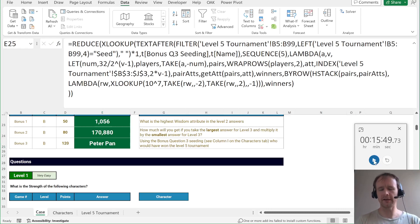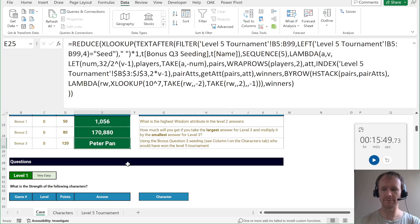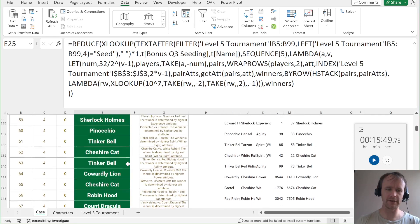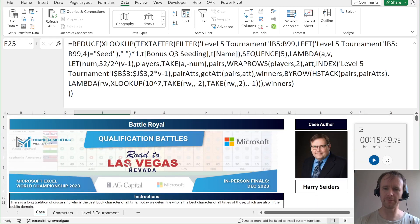That didn't actually end up being significantly faster than my original run through — sometimes writing a crazy single cell formula is not faster than just bashing through it. But that should at least somewhat answer the question of how did you do it so fast. That's all I got for today. I'll be back to a regular model-off schedule, probably tomorrow or maybe Monday. Thanks for watching.